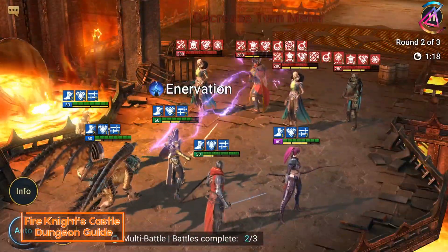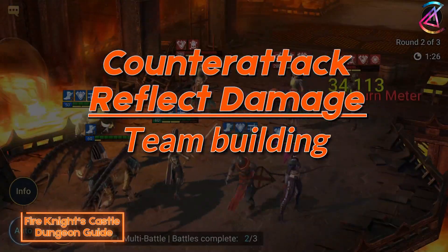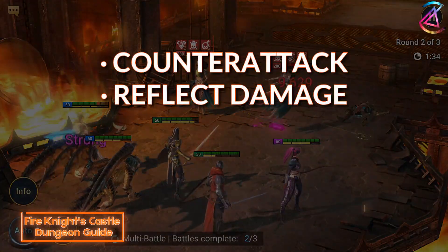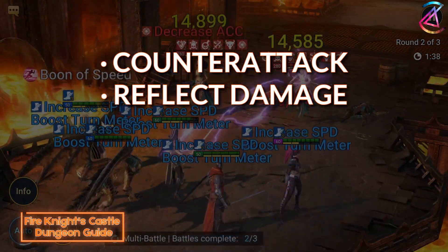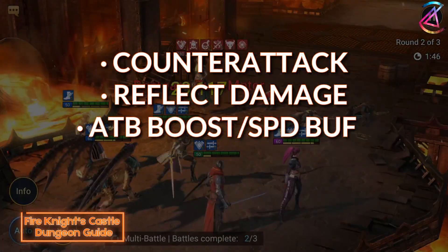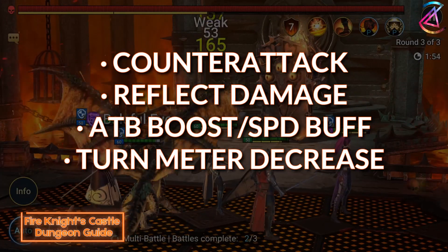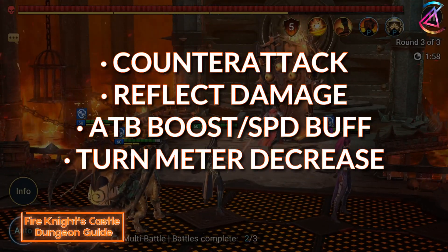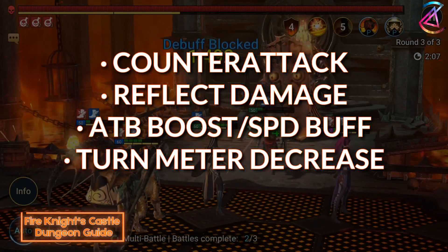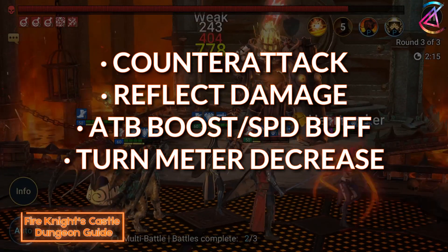Here are the champions with this buff. Building teams for this is also fairly simple. Use one of the champions for either counter attack or reflect damage and add four champions. Your team template should consist of something like this: ATB boost, speed buff, reliable turn meter decrease like a lure, Armiger, or Lich. You might get away with one Cold Heart, Lure, or Soulbound Warrior, but their cooldown is four turns. In that time, the boss could get his shield up again and your turn meter decrease might go into the shield.